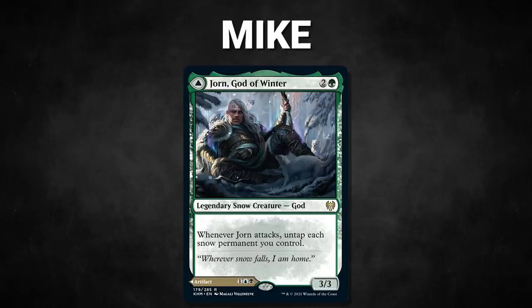Now, let's start out by showcasing our fighters this evening. First, we have Mike, representing House Stark, piloting Jorn, God of Winter. This deck seeks to stax out the board, break parity with its commander, and eventually close out the game.